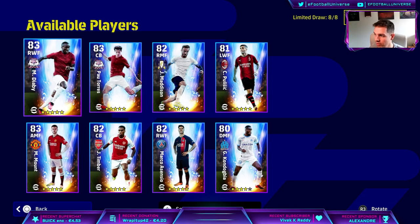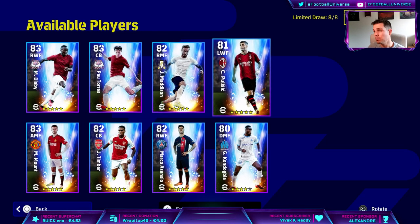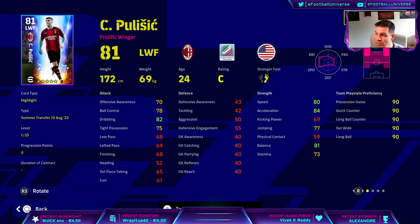We're going to split these into tiers. The mid-tier guys — Kandagbia, Asensio, Madison, and Pulisic — are in their own tier. The upper tier would be the Abbey and Timber, who are definitely the best players to sign here. You get a 50/50 chance at four players if you spend 300 coins, plus a free one.